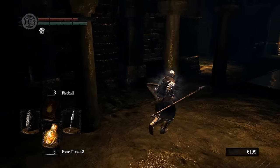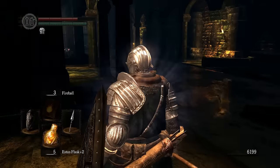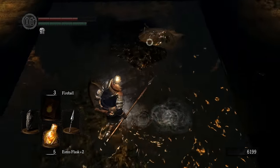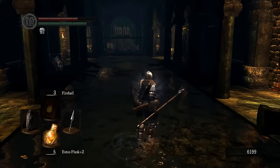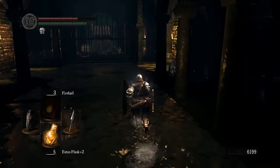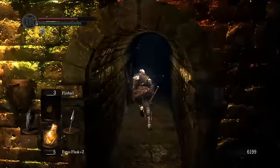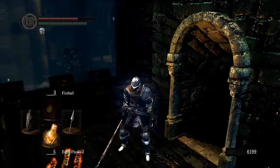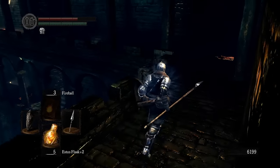Congrats, you've cleared the Depths. There's only one thing left for you to do. So now you have multiple shortcuts from multiple bonfires. If you still have the Firelink one, the fastest way would be run through, drop, slide. But since you have the other bonfire, the fastest way is run down, go down the stairs, and you're done.